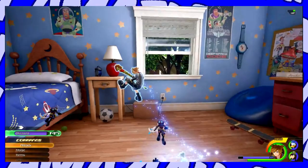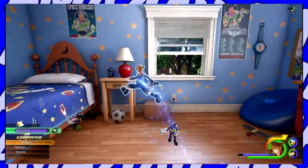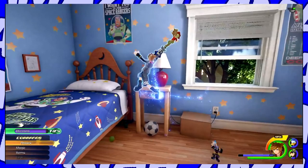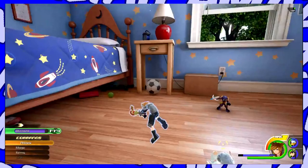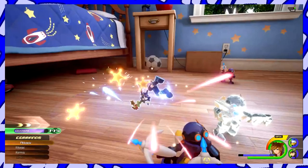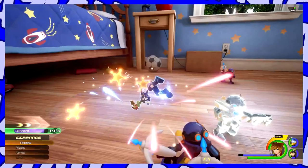We see him use the ground pound there, and it looks different compared to what it was before. Before, it seemed like a huge area with a huge radius attack and he actually pounded into the ground. In KH3, the one we saw was more so based on him actually hitting an enemy and causing a small compact wave that pushes the rest of the enemies back rather than kills them off.